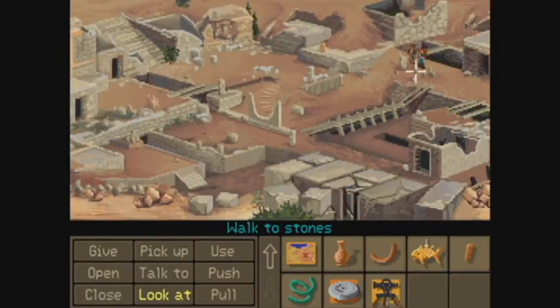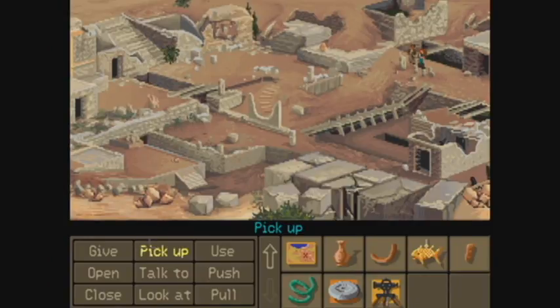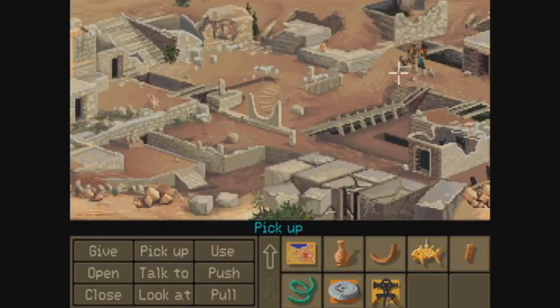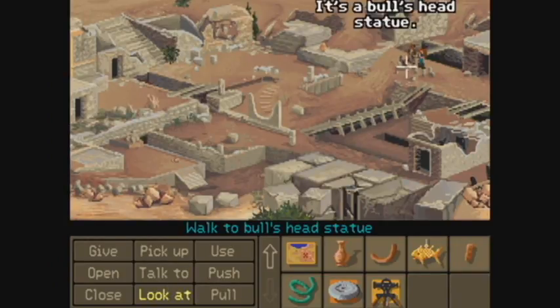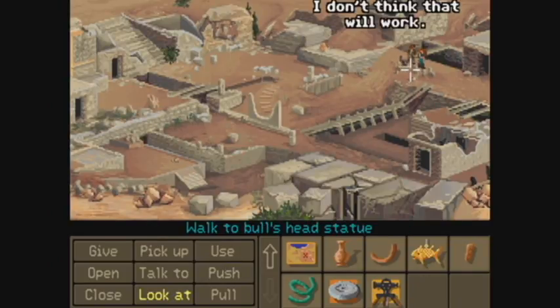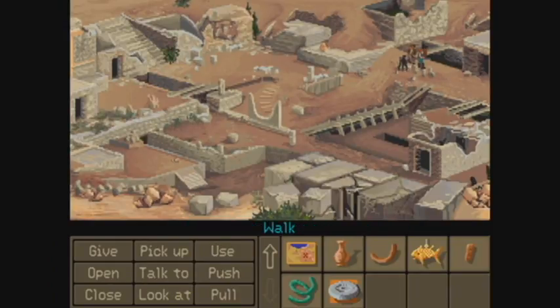Look at these stones. It's a pile of rubble. Let's use the transit. The stones look loose. Can I pick up? There's a statue here. Can we pick up the statue? I can't pick that up. What do you mean you can't pick it up? Can we at least look at it? It's a bull's head statue. That's great. Let's use the rib with it. I don't think that'll work. It's a surveyor's transit. Let's use the transit.